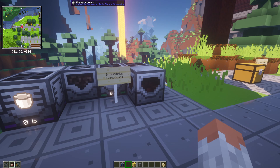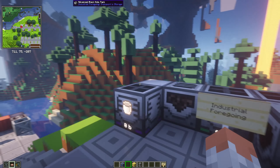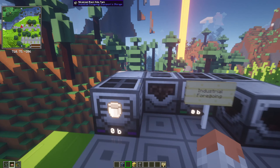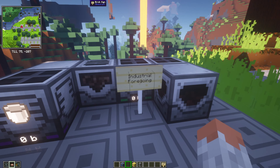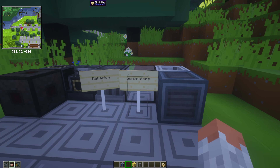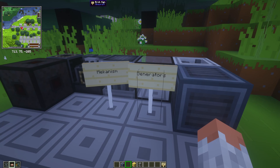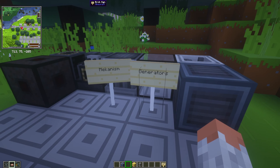Then we have Industrial Foregoing, which basically adds automated builds and new machines. With those machines you can do all kinds of new stuff. Very cool to automate your builds.